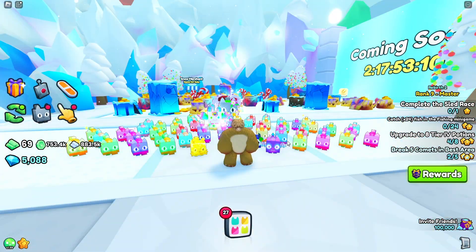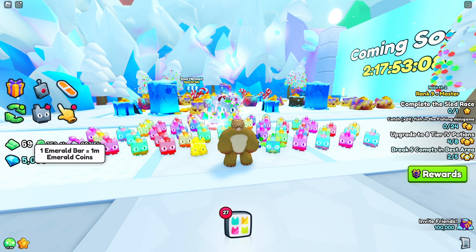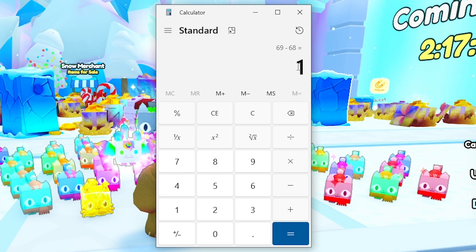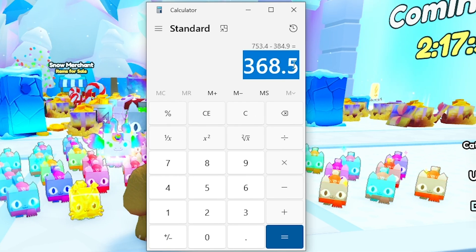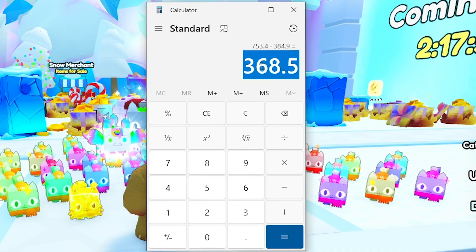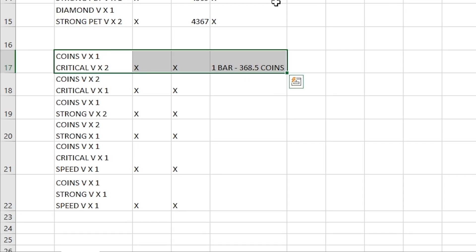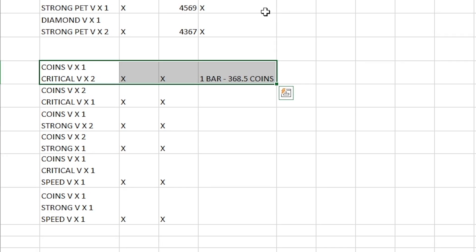In 15 minutes we went up to 69 emerald bars and 753 emerald coins — so we got one emerald bar, which is 368,500 emerald coins. That's not too bad. You'd have to AFK for about 35 hours to reach max coins, so I'd suggest having flags equipped, coming back every 5 minutes, and also having coin boosts and damage boosts on.